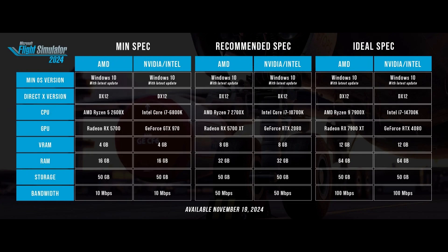But for Microsoft Flight Simulator 2024, the bar has been raised. The minimum specs now require an Intel i7-6800K or an AMD Ryzen 5 2600X and 16GB of RAM. Plus, you'll need a GTX 970 or a Radeon RX 5700 with 4GB of VRAM. If you are barely getting by with the minimum specs in MSFS 2020, you're probably going to need an upgrade to experience 2024 smoothly, even at lower settings.